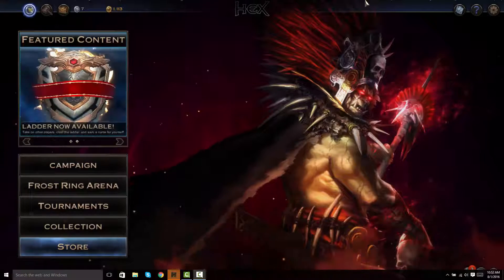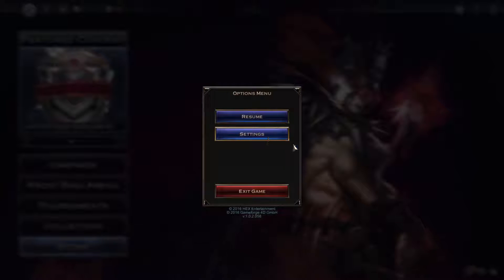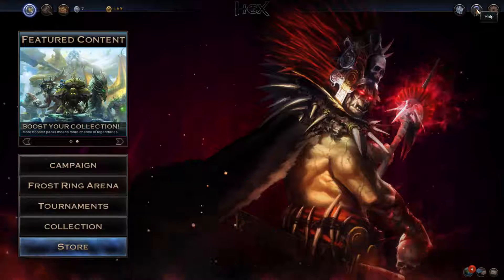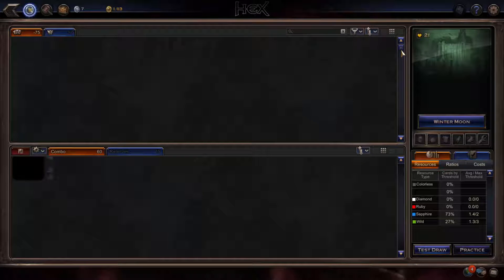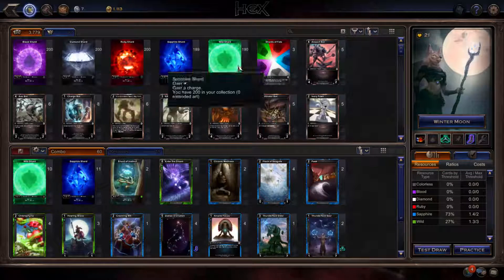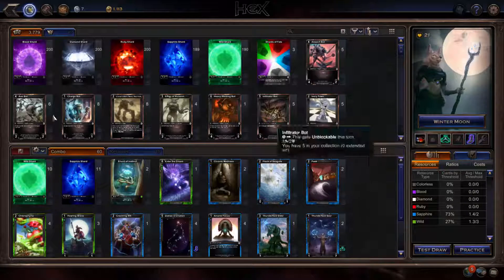These are all the buttons. You're going to have your options — resume, settings, and then that's just going to be like audio and video and help. Your collection is where you're going to be able to sort through your cards and look at your decks. If ever it loads — the client is a bit slow. These are your shards. You're going to use them to play cards. I'm not going to explain the rules; there's a lot of overlap with magic, although there is enough to make it its own game.